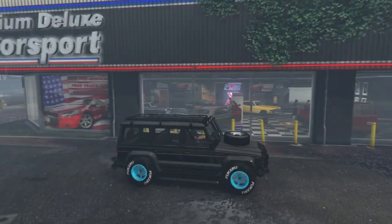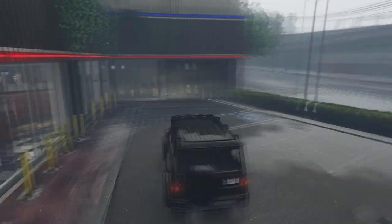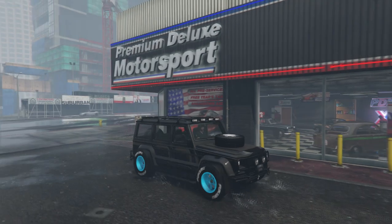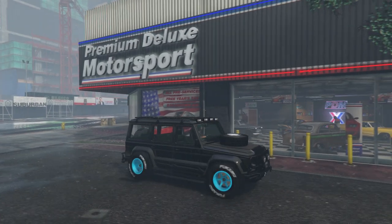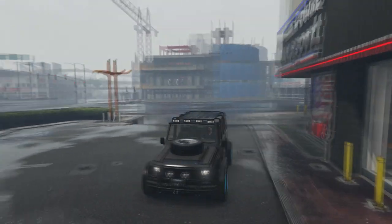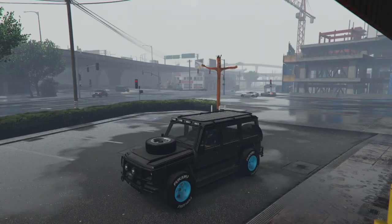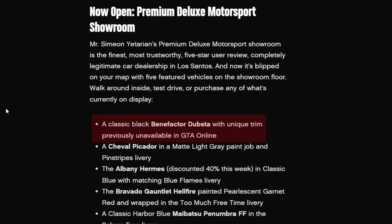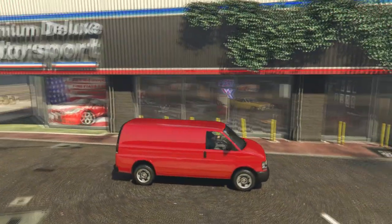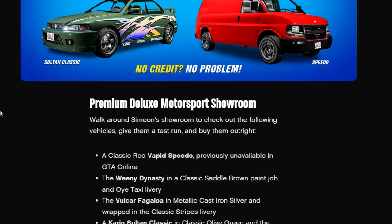Going back to the first week of the Criminal Enterprises DLC release, it was the Black Dubstar. At first we thought maybe it's just the opening of Premium Deluxe Motorsport and Rockstar just wanted to put a rare vehicle in there one time. But if you go back to the Newswire for that week under Simeon's section, it says 'a classic Black Benefactor Dubstar with unique trim, previously unavailable in GTA Online.' Same goes for this week — the Newswire says 'a classic red Vapid Speedo, previously unavailable in GTA Online.'